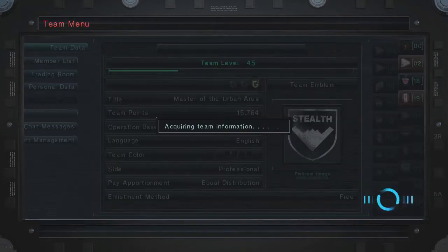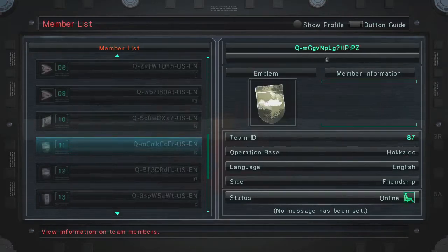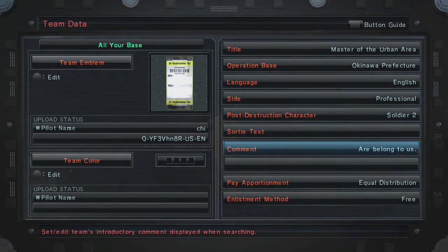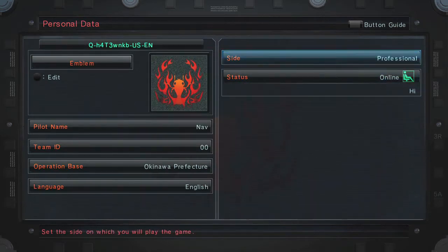Another great thing that ACs are going to be able to do is customize your team data — comments, texts, everything that helps you engage with your team. I think the biggest thing that Armored Core fans are going to be excited about is customizing your team emblem.